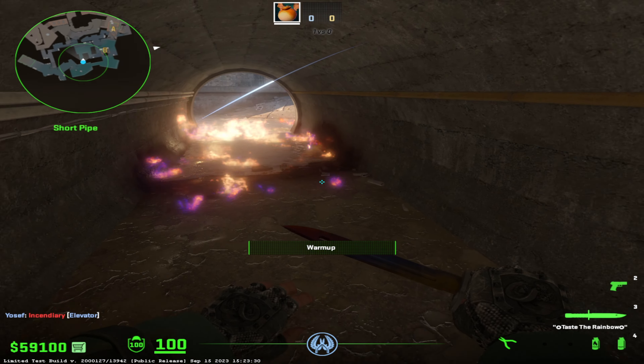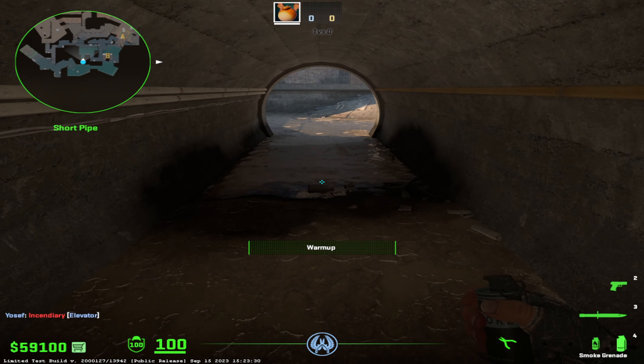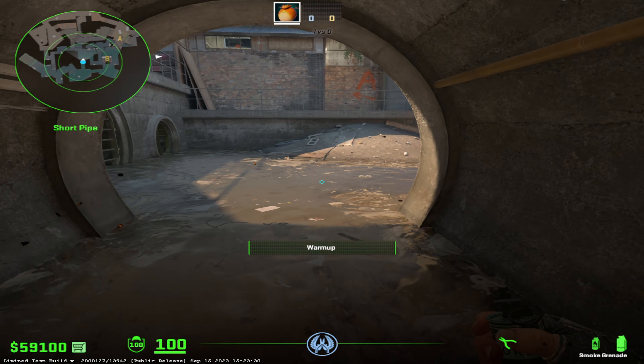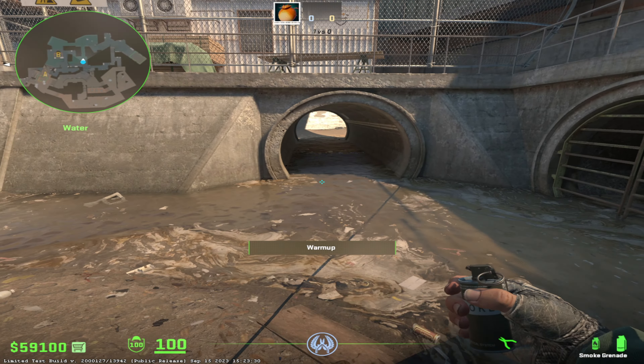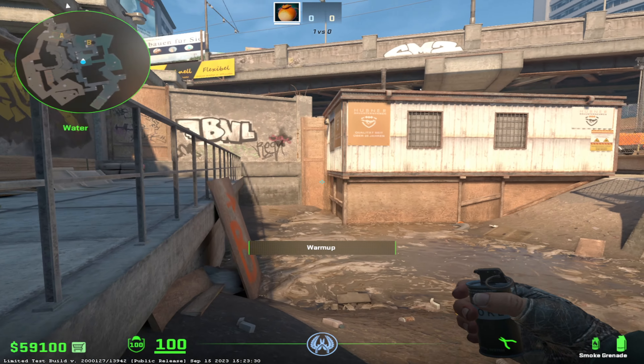The molotov is actually going to bounce off the back wall and spread a little bit deeper than it normally would. Obviously if you're a T, you're going to put out the molotov here, or put it out towards the end. But if they decide to run through it like dummies, they're just going to take massive damage and be very low by the time they get to the end.